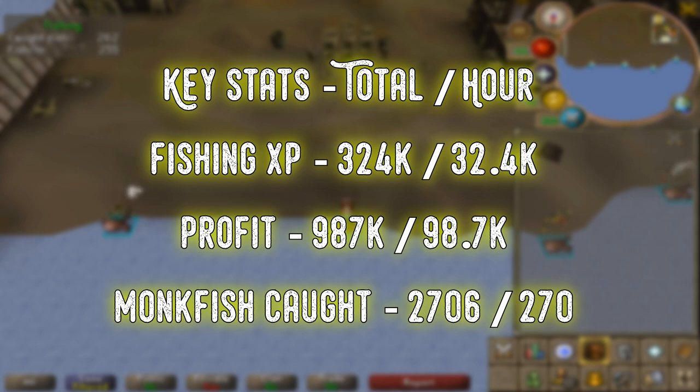Because you don't have to drop any fish — all you do is just bank them between trips. We did only profit less than 100k per hour though, which is really bad even for a skilling method. So keep in mind that while this is an AFK training method, it's not a super profitable one.